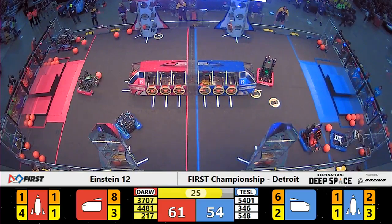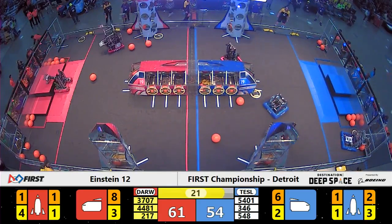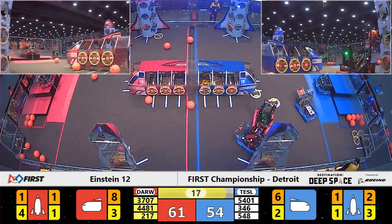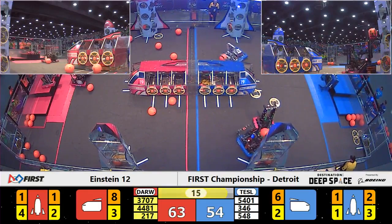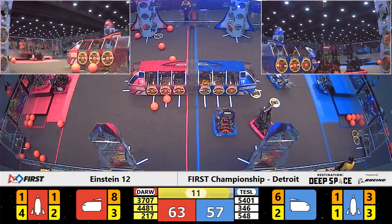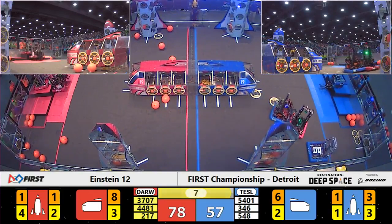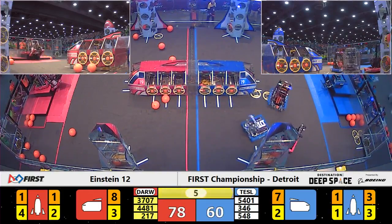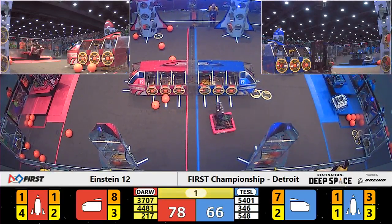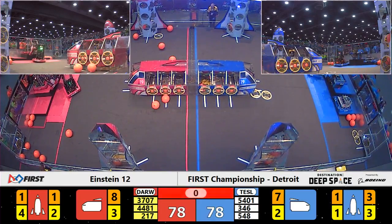30 seconds remaining. Still a tight gap here between these teams. First robot back in the HAB is Thunder Chickens. They lift themselves up. A somersault over on Blue — Robohawks. They are pushing themselves up, not on the HAB quite yet. Thunder Chickens are up. Techno Dogs right behind them for 12 more points. Now we do see Robohawks in level three as time expires. Very close to a double climb for the Red Alliance.